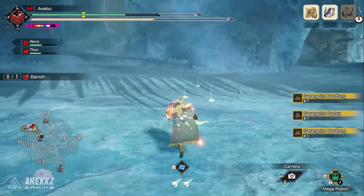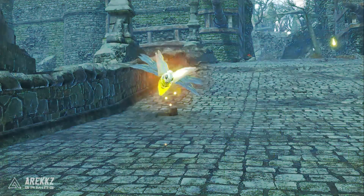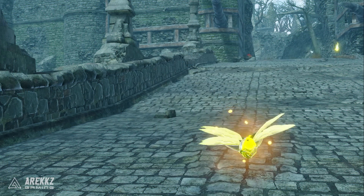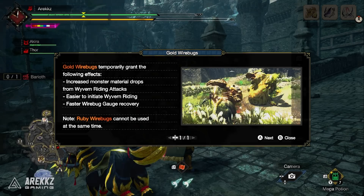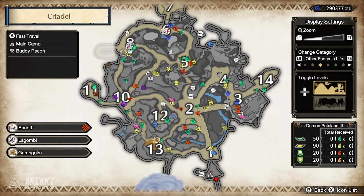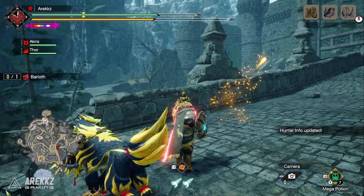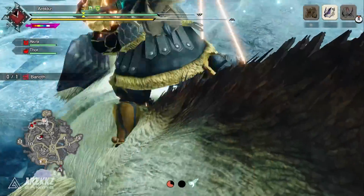However, Sunbreak introduces the gold Wyabug, described as a new type of Wyabug that suddenly materialized in multiple habitats. They possess powers that help hunters recover and make Wyvern Riding attacks more powerful. The gold one also increases the chances of obtaining drops when using Wyvern Riding attacks. You can see their locations on your map when you load into a locale, and once you pick one up, the golden Wyabug icon will appear above your health bar.